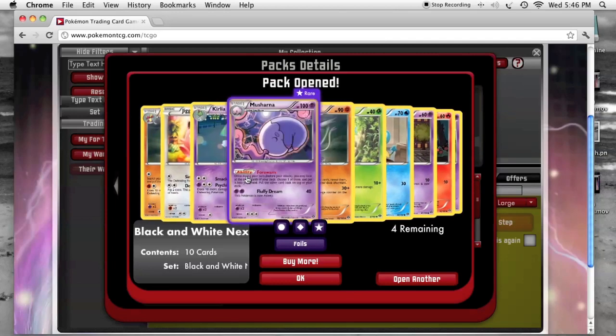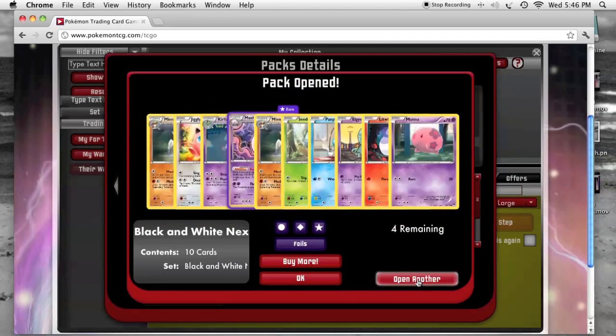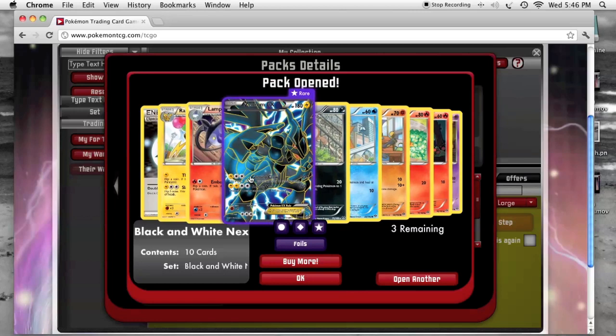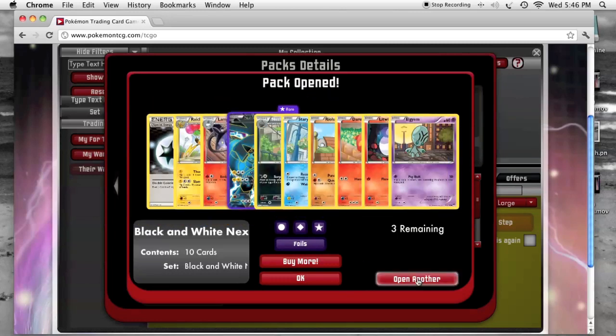Another Musharna. And a Full Art Zekrom EX — so that puts us at five EXes in 29 packs. Another Double Colorless Energy.